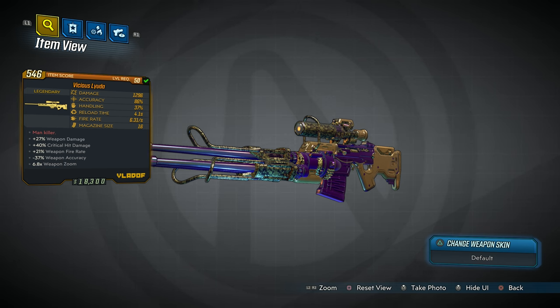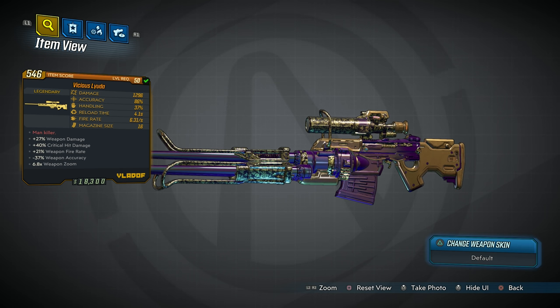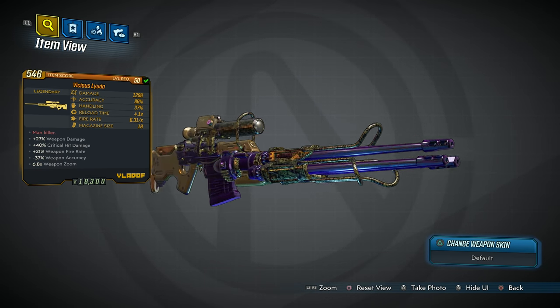The version I got is the Vicious Lyudmila — yours might be completely different. The damage on mine is 1296, accuracy 86%, handling 37%, reload time 4.1 seconds, fire rate 6.31 per second, mag size of 16.